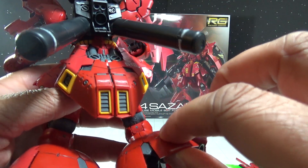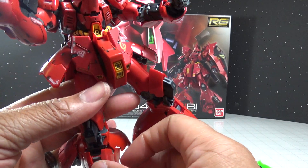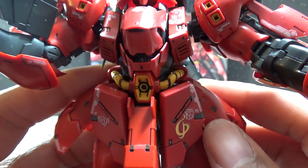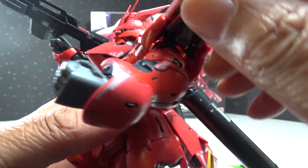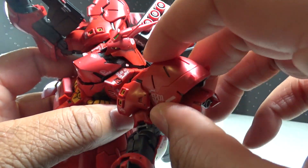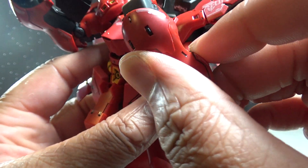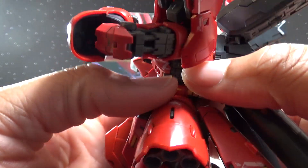These thrusters can come out as well. On the waist you've got the Scattering Mega Particle Cannon. The reason it's called the Scattering Mega Particle Cannon is because it fires in a very large wide dispersal cone, so it can catch and destroy multiple enemy mobile suits. It's on very, very flexible shoulders. You've got more thrusters here and a nice shoulder rotation with the arm.